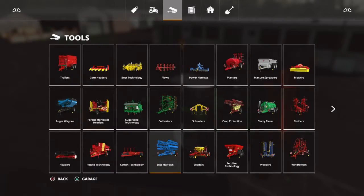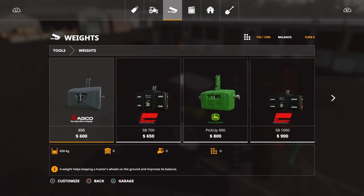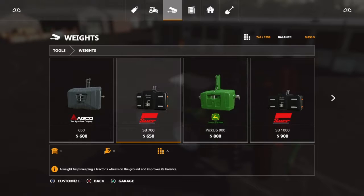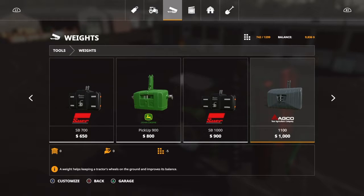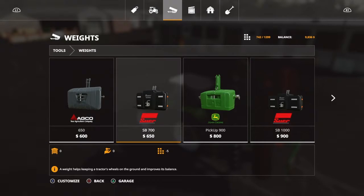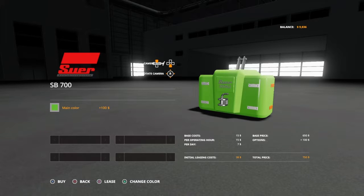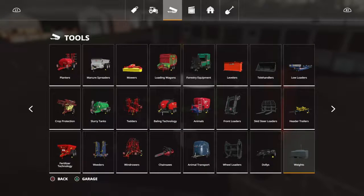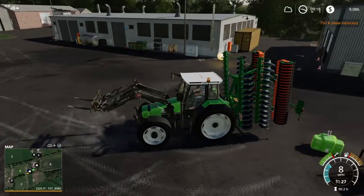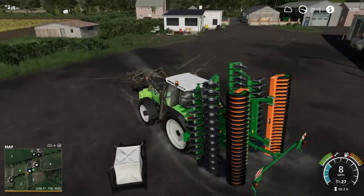I need to buy a front weight while we're here. I don't need a giant one — I don't think I need one that big. Do you have anything smaller? No, it gets bigger. We'll use this one — 650. We'll change the color to the Doit color, and it costs a hundred dollars extra — that's okay. All right, we'll lift that up. Yeah, see it matches.